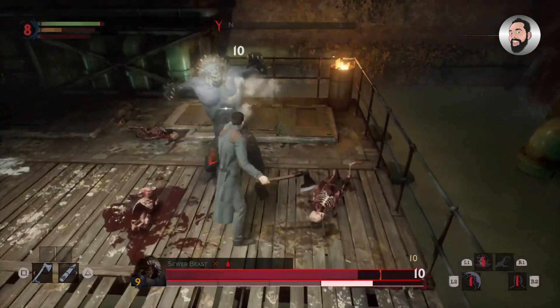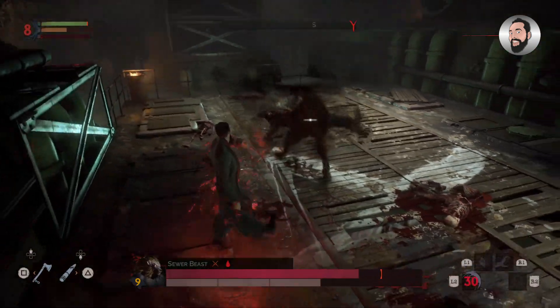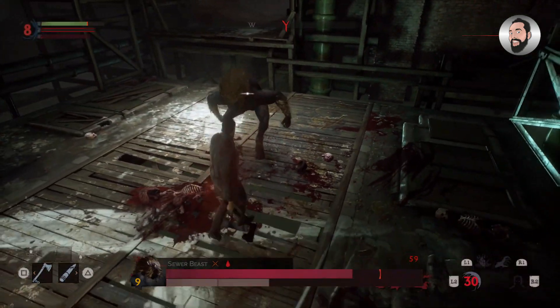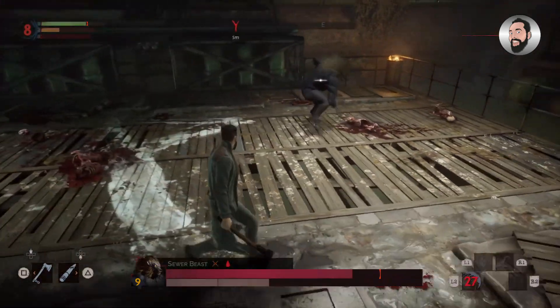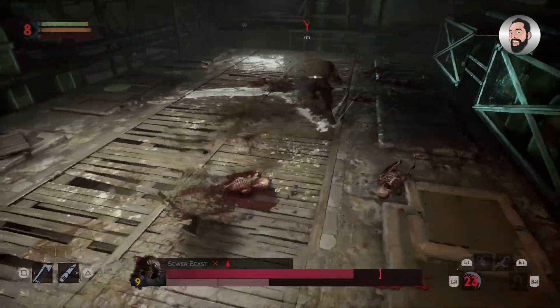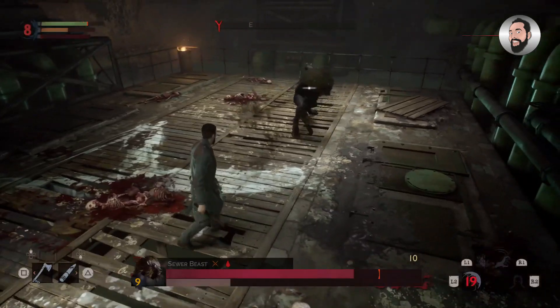By using the circle button to dodge, we can use that dodge move while keeping an eye on the stamina meter. It's really important — like any game that uses stamina meters, like Dark Souls and similar games. You really need to take that into consideration, because if you're running out of stamina when you're right next to the sewer beast, it's going to swipe you and potentially kill you.